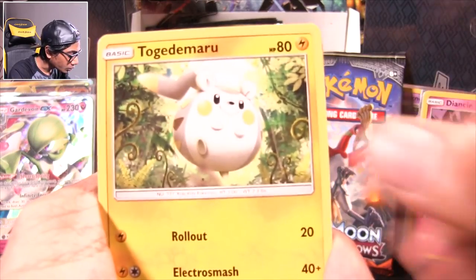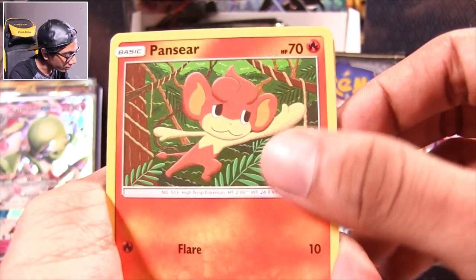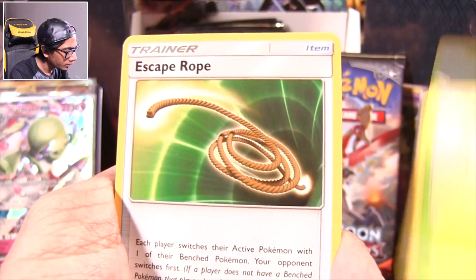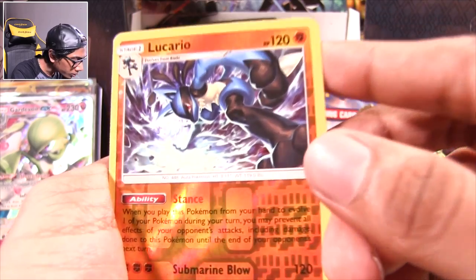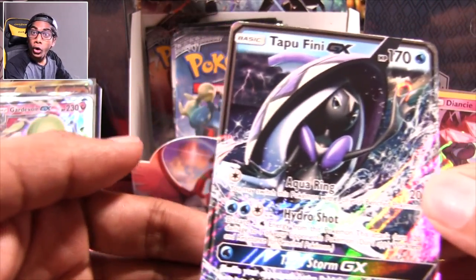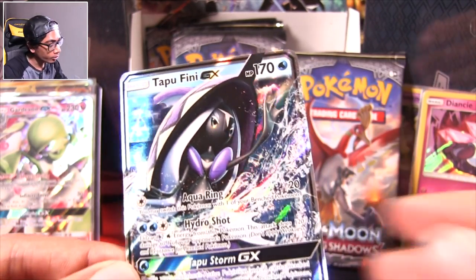Wimpod, Togedemaru, Croagunk — you're going to prove me wrong in this pack, right? Panpour, Magikarp, Swirlix please, Gloom, god damn it, Escape Rope, Lucario. Oh, this is just a— whoa! I'm signing the contract — you proved me wrong right away! Did you see that? There was no spoiler at all.